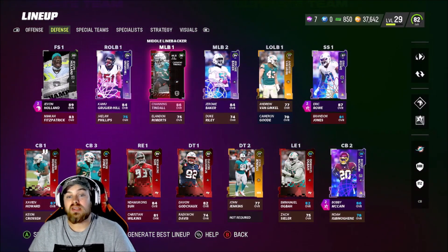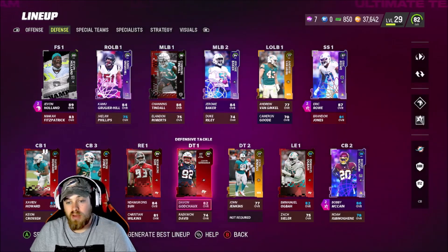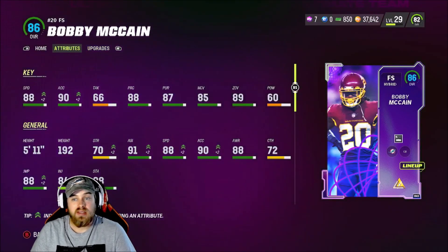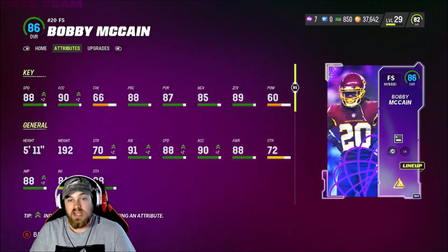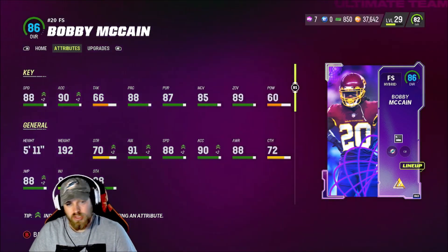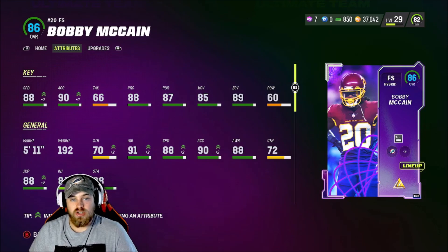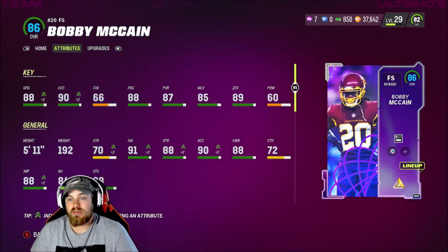The defensive side of the ball is loaded. We got two new cards — I did go ahead and pick up Bobby McCain. With the corner position change: 88 speed, 90 acceleration, 88 play recognition, 87 pursuit, 85 man, 89 zone, 91 agility, 88 awareness, 88 jumping. The only thing that sucks is the corner position change doesn't get the chem boost, so he's not getting the extra man and zone bump, but he'll still play way better than Byron Jones.